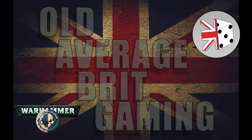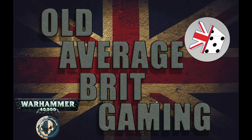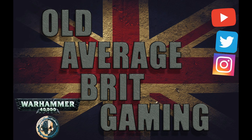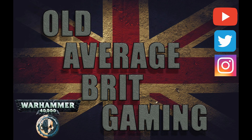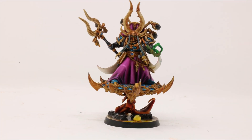In my opinion, probably the best HQ choice for the Thousand Sons player, and in this video we're going to find out exactly why. As usual, we will start with Ahriman's datasheet. He is an HQ option with a power level of 7 and comes in at a stock points price of 131.